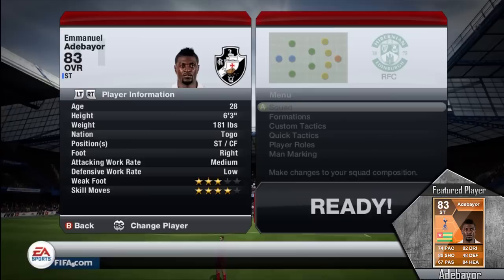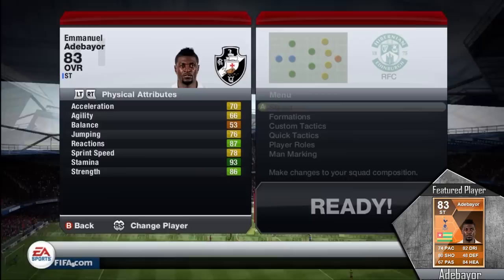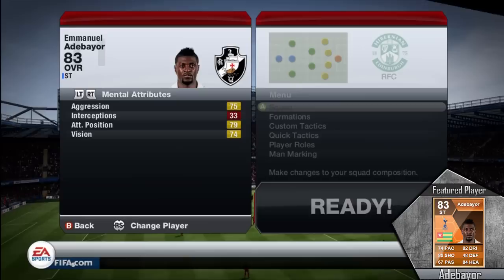As you guys can see, he has a medium attacking work rate and a low defensive work rate, so he is up front most of the time and plays a very good striker position. 78 acceleration, so he is fairly slow, and 78 sprint speed. Like I mentioned, he is only 74 pace overall, which is one of the biggest downfalls, but he does have 86 strength so he can get around defenders, hold them off the ball, and try to get those headers in.